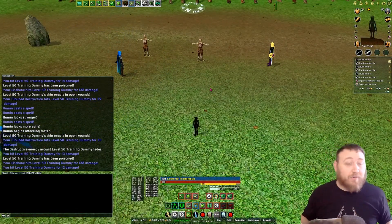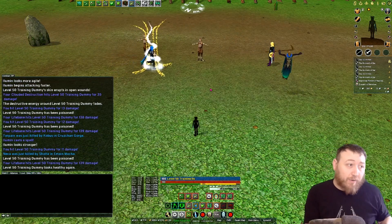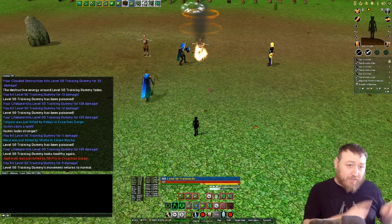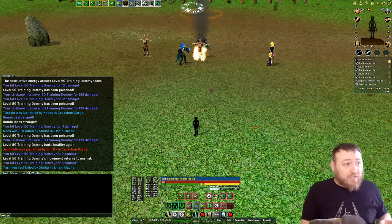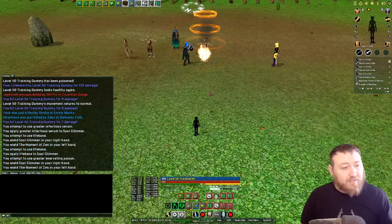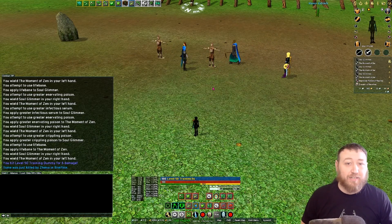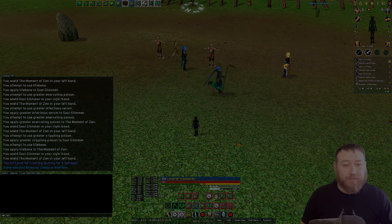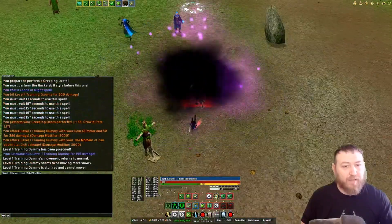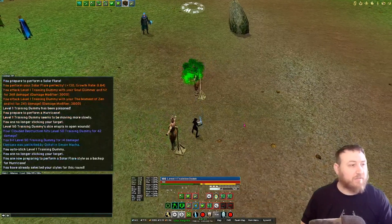Now is that practical? No. Did I do it just to show you it can be done? Yes. So technically you could perf one person, swap weapons, creeping death a second person to stun them, swap weapons, go back to target one, kill them, swap targets and go back to target two, kill them. Let's see if I can do that on these dummies just to show you what it looks like — because AutoHotKey is ridiculous. Perf on somebody like so, switch weapons, creeping death, switch weapons, switch weapons.